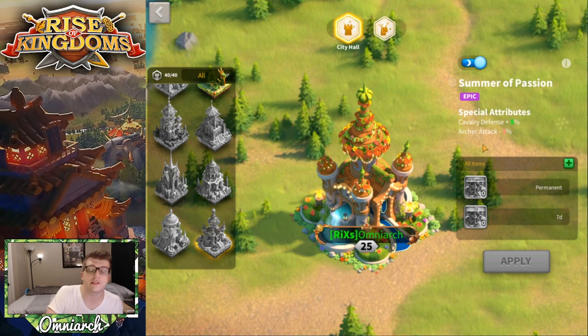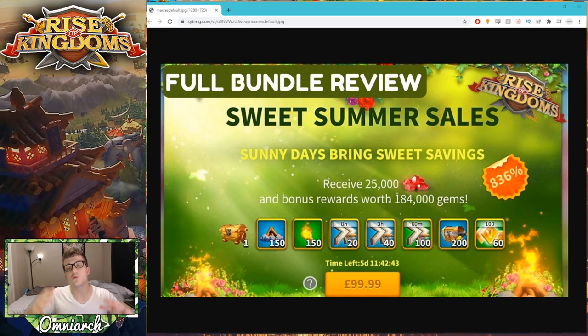There are other city skins that are better — for example the Magpie Bridge gives 5% cavalry health and loses 5% archer defense, which I kind of prefer, and I think it looks a little nicer. But if you're a new player, the Summer of Passion is a decent skin. Just know it uses a lot of bottles, so if you're choosing between 10 legendary commander sculptures or the skin, get the sculptures — unless you're a medium or high spender with bottles to spare.